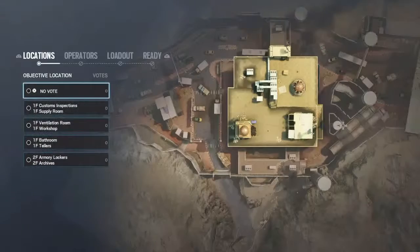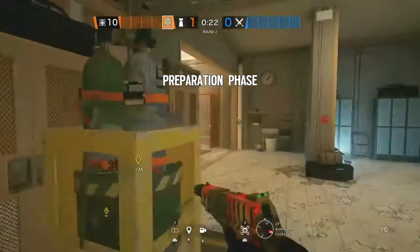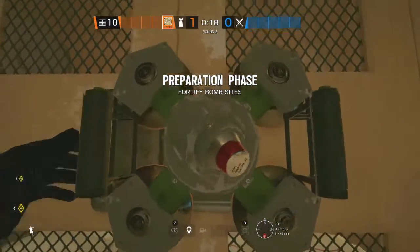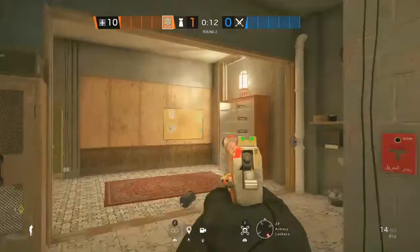So your Jäger — he actually just needs to play some of his three ADSs, and that's about it. Secure the bombs. The first one, I'm going to go right here. For your Smoke, you can also have someone play behind the half wall here. Then your Jäger is going to reinforce those two walls.